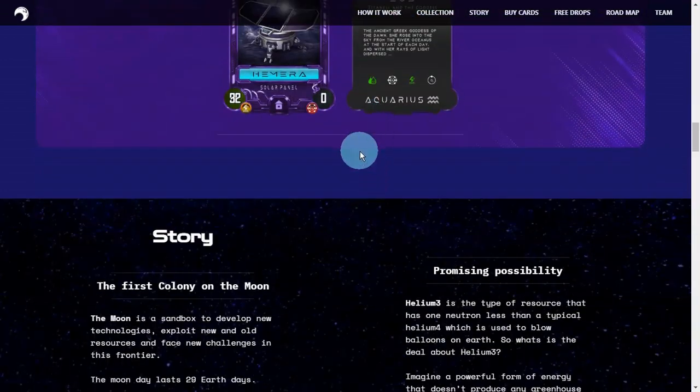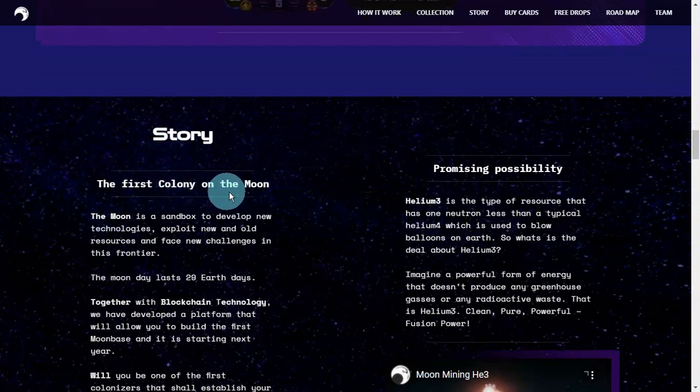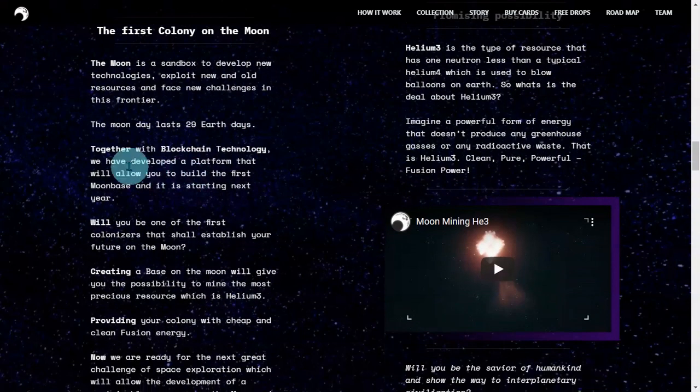Story: The First Colony on the Moon. The moon is a sandbox to develop new technologies, exploit new and old resources, and face new challenges in this frontier. The moon day lasts 29 Earth days. Together with blockchain technology, they have developed a platform that will allow you to build the first moon base.